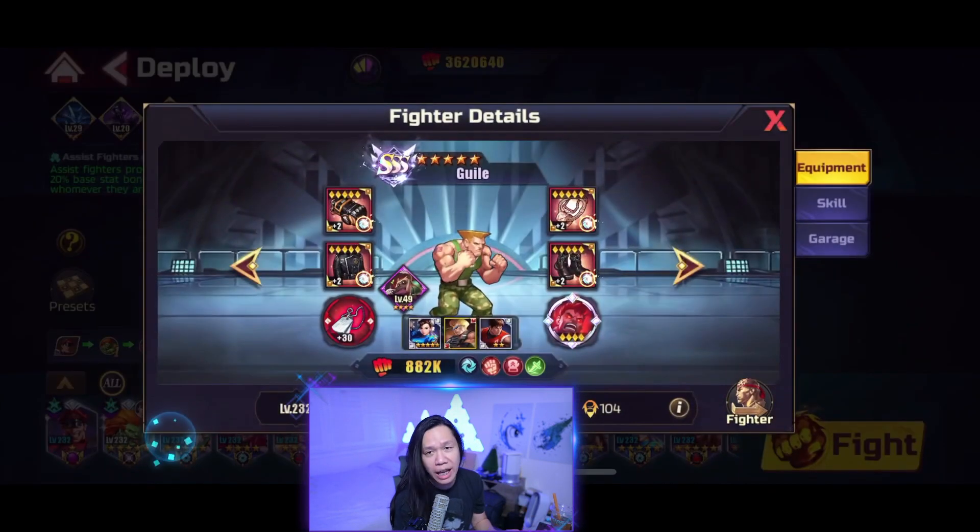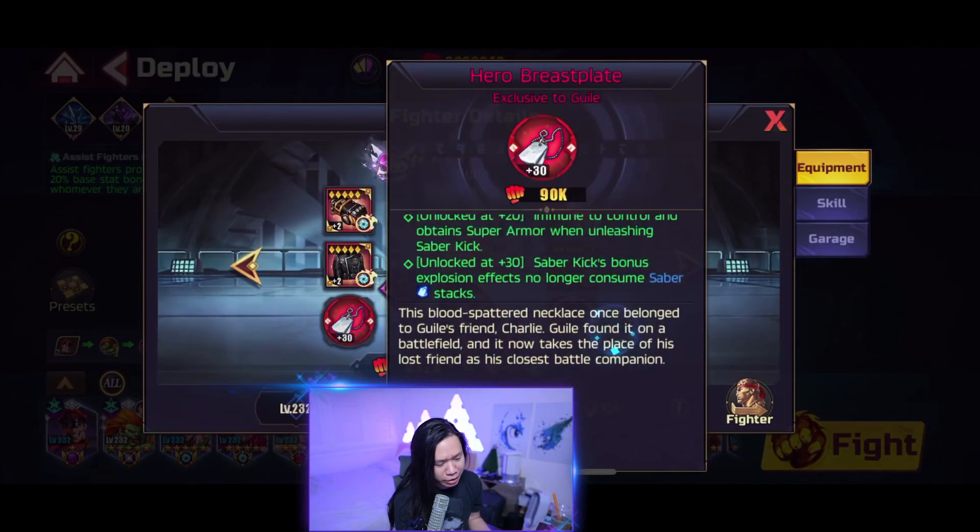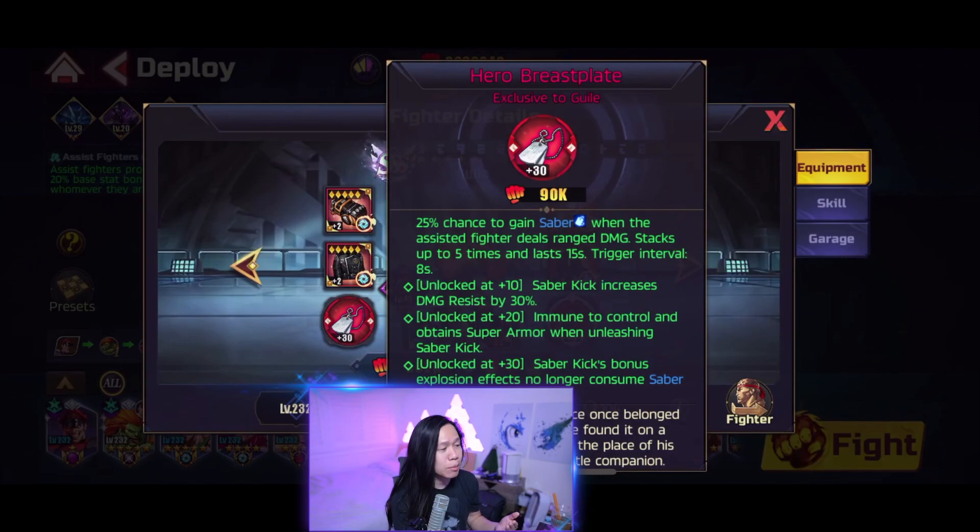Guile absolutely needs Fighting Spirit 30, because you want the Saber bonus — you want the Saber stacks to stick on him. Every time you Flash Kick, you want the Saber stacks to not fall off. If they fall off, you lose a lot of damage. So FS 30 is absolutely mandatory.